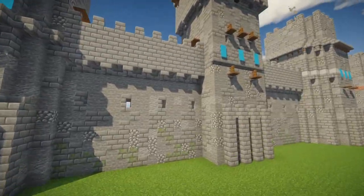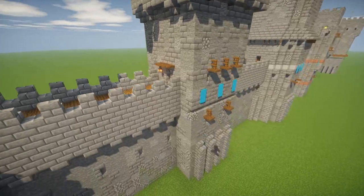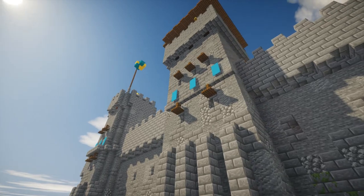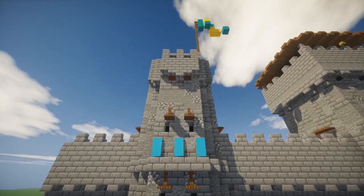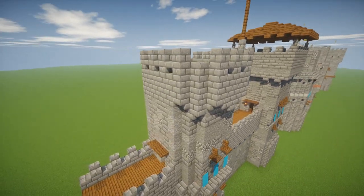You can take creative liberties with this — they don't need to be built block by block as you see them. You can take ideas from different ones and make them how you like them. I kind of show this with these. One of them has a roof. The square one has a line breaking up the middle of it. The round one has a ledge. They don't have to be built like this — you can use the ideas from each one that you like on one tower.